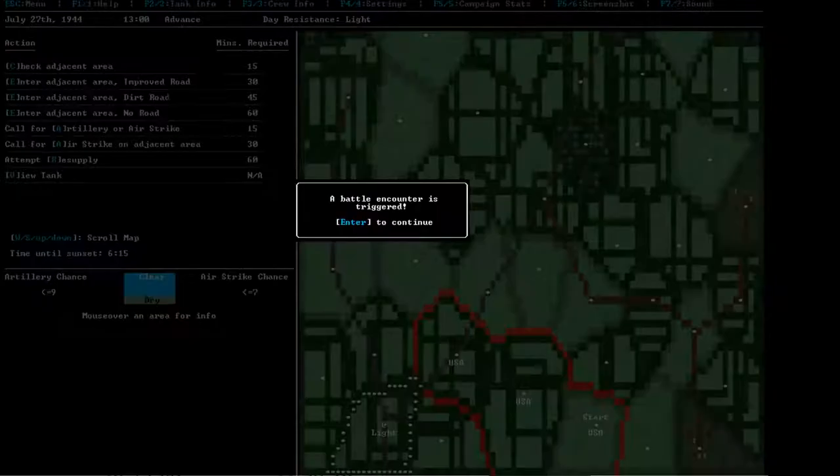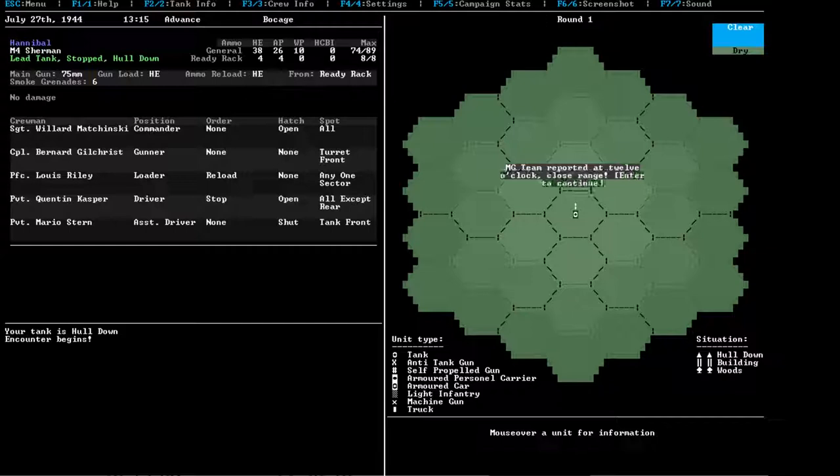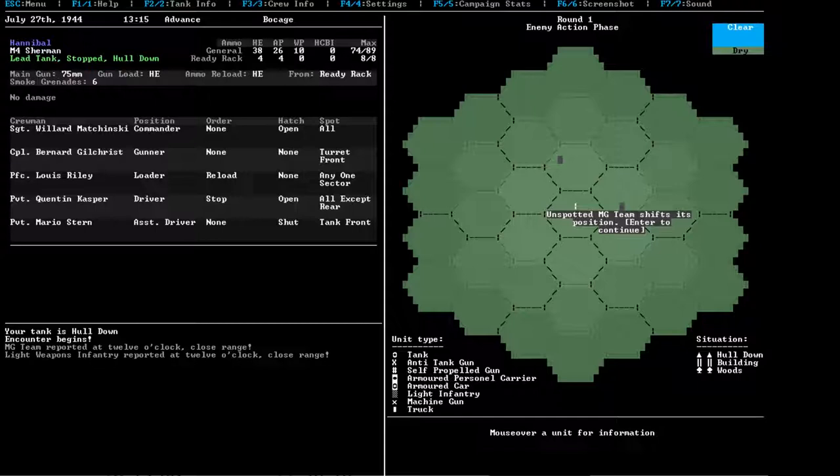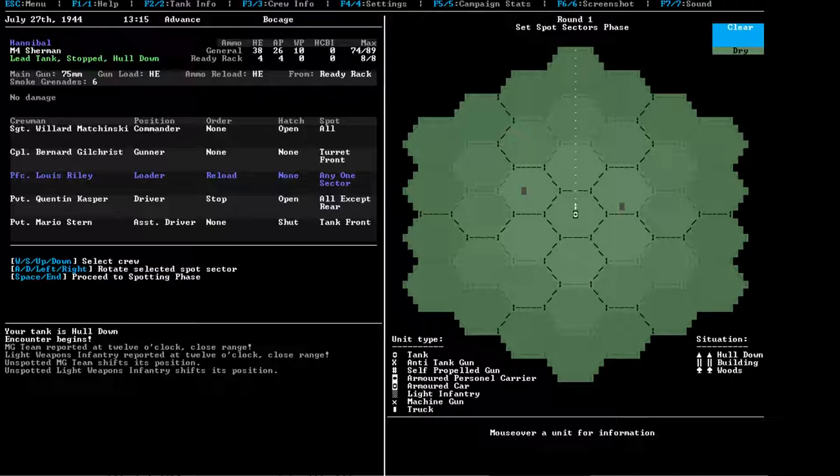A battle encounter is triggered. MG team reported at 12 o'clock, close range. Light weapons infantry reported at 12 o'clock, close range. They get to attack first, which is not good given it's a machine gun crew and infantry right in front of us, and we're the lead tank with our heads sticking out of the tank. This could end our game right here. The MG team moved. Okay — they're moving. Thank God. Now here we are in battle proper.